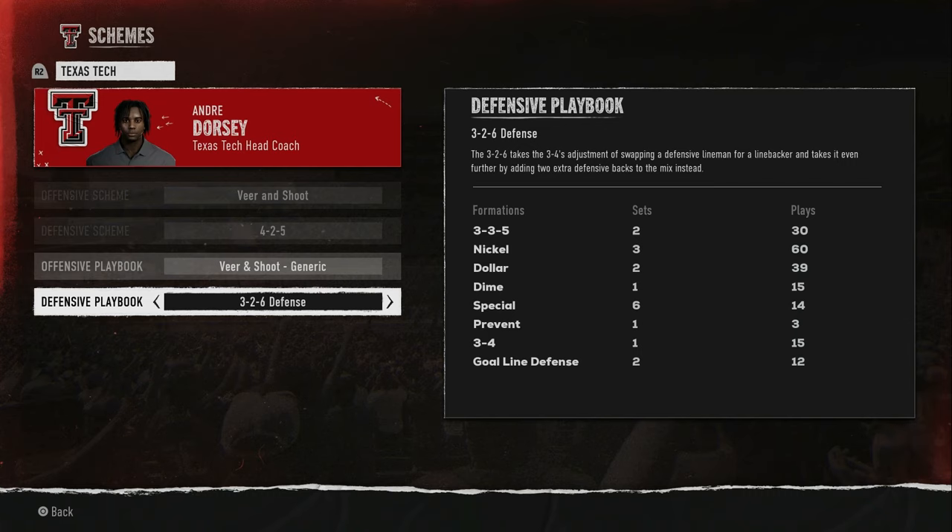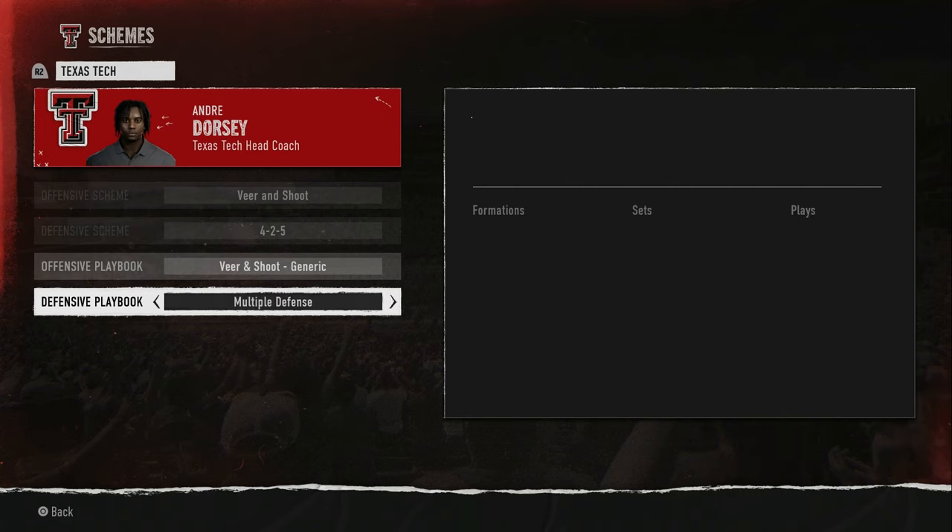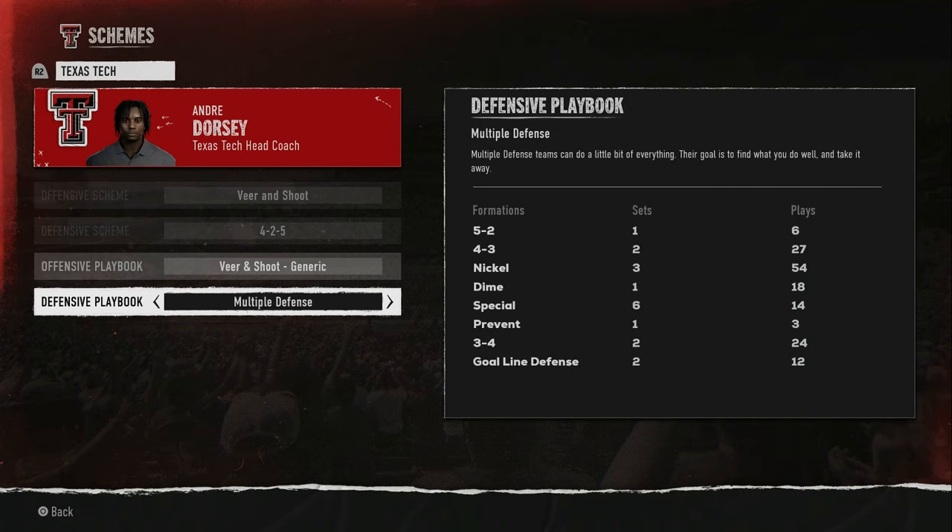The strength of my defense is in my defensive linemen and middle linebackers. I need to get them on the field and play zone in the background while creating as much chaos up front. A multiple defense has multiple fronts — a 5-2 front would be beneficial.